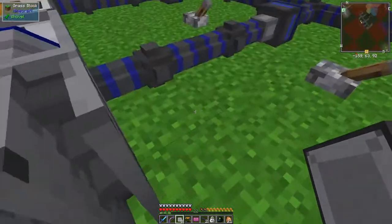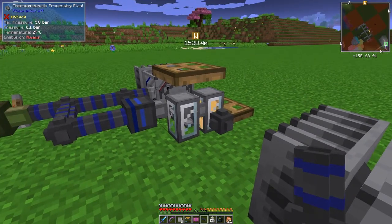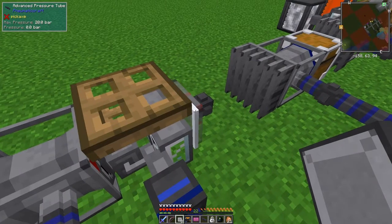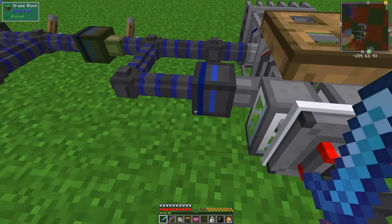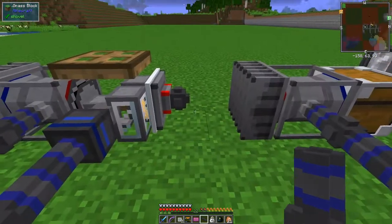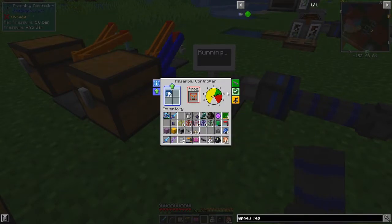What we can then do is put these logistics modules on here. I can't do it - I need a pipe. Let's put down a pipe, then we can put the logistics module on this face of the pipe. You can see it's now connected; it's red because it's got no pressure. I probably need some more tubing by looking at this, so let's make some more tubing and I'll be back in a second. Now it's working - I'm making some tubing, the controller has 10 upgrades, and the pressure is actually good.